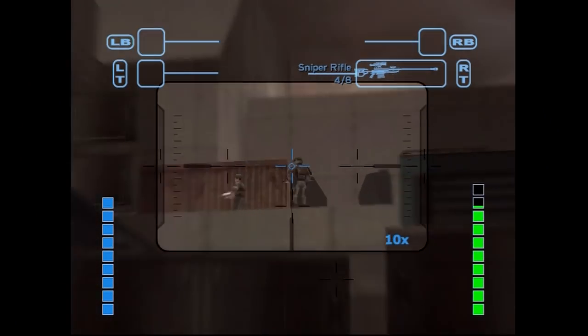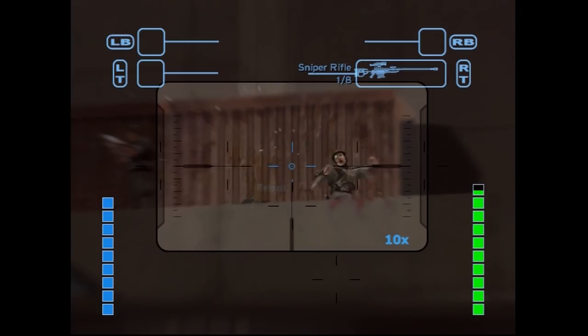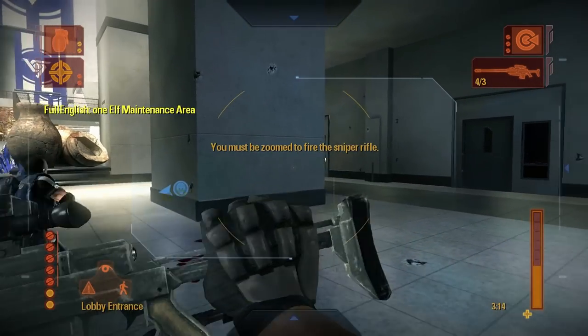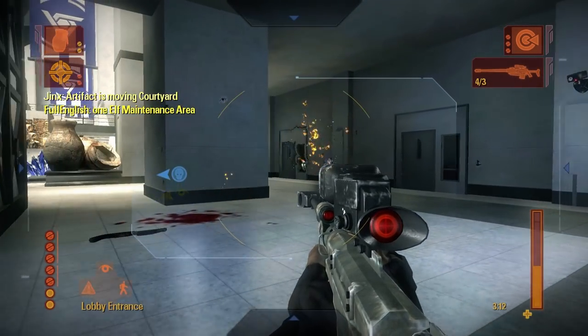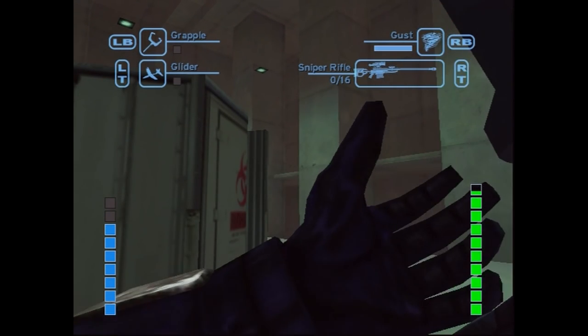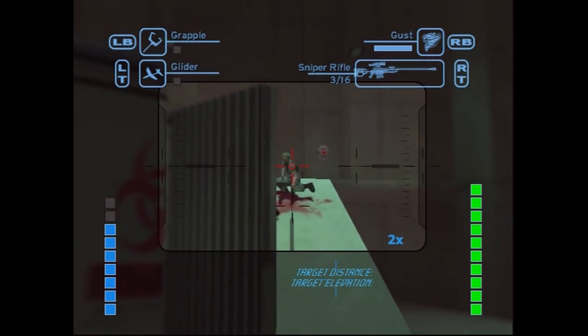Next is the Sniper Rifle. It's similar to its final game counterpart on a functional level, but with one notable exception. I mentioned earlier that one of the only ways to perform melee attacks in Shadowrun is when attempting to no-scope with the sniper rifle. However, this mechanic is not present in the prototype sniper — the player can no-scope, but the accuracy is terrible and you don't even have a crosshair until you scope in.